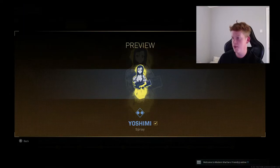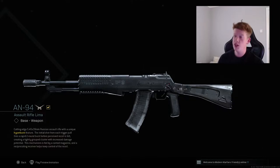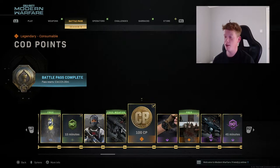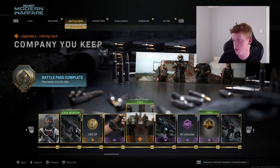We have the Yoshimi anime spray, a double XP token, and the Lynx Domino skin. I didn't even see this coming - we have the AN-94! This is something I'm really excited for. The AN-94 was originally in Black Ops 2 and returned in Black Ops 3 and 4. It's an absolute beast of an AR. The unique mechanic is the first two rounds fire at an increased rate - every two shots there's a burst-style fire rate increase. If you tap the trigger you can get an absolutely mad fire rate with this thing.